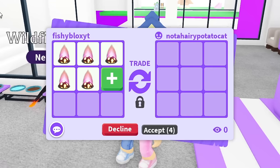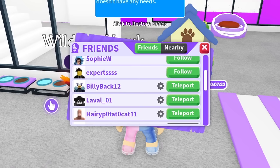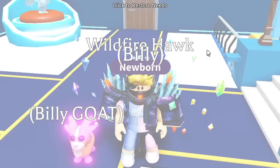I gave a new Potato alt account five lures and hoped they wouldn't mess up this time. Right after, Billy's baits were ready — he got a wildfire hawk. I gave him a dragon and then checked his alt account, which got a burning bunny. That gave us three burning bunnies.